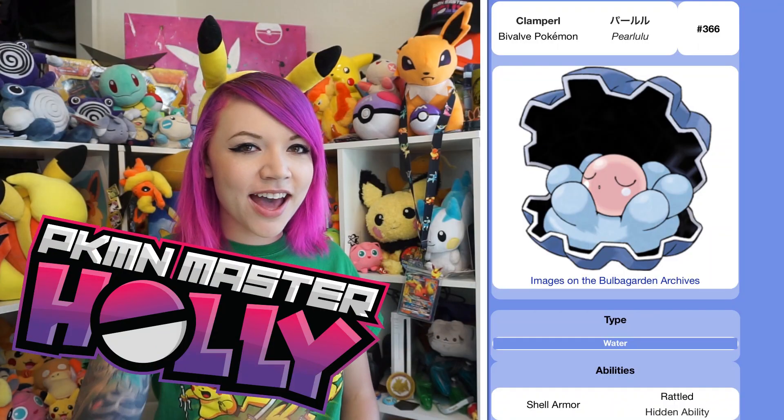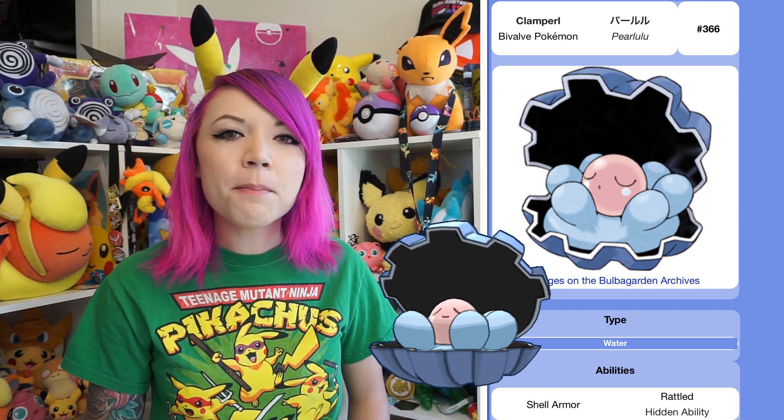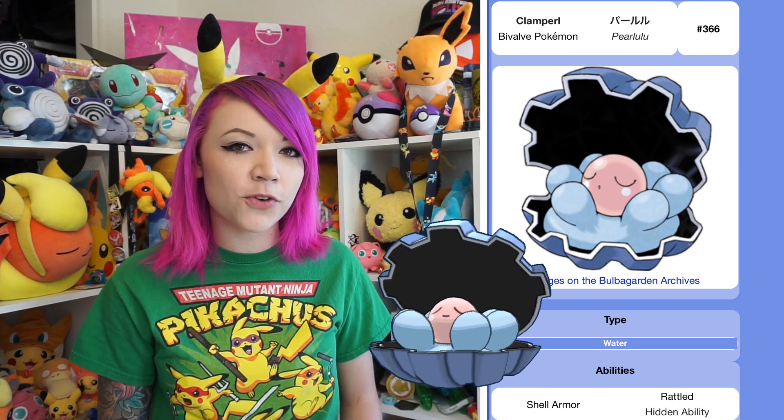Welcome trainers! Are you guys ready to add a new Pokemon to your Pokedex? It's time to get your hands on Clamperl. Clamperl is a Hoenn Gen 3 Pokemon that we've been needing for our Pokedexes for a while now. This Pearl-type Pokemon will evolve into either Huntail or Gorebyss, so we'll have to find out how we're going to evolve this Pokemon.